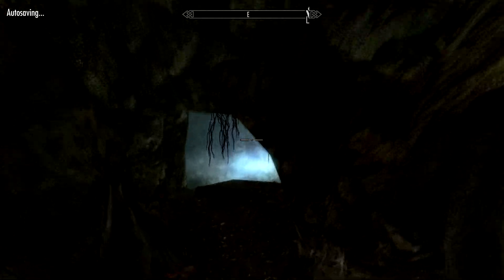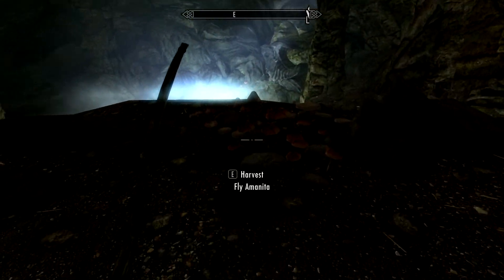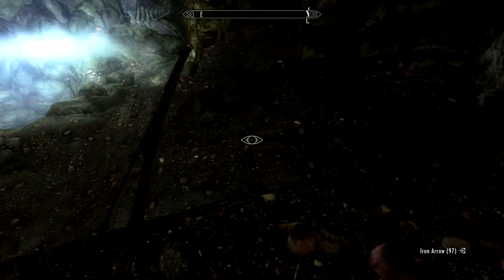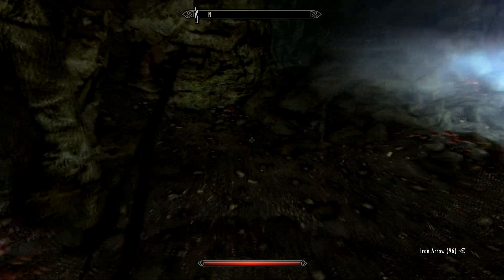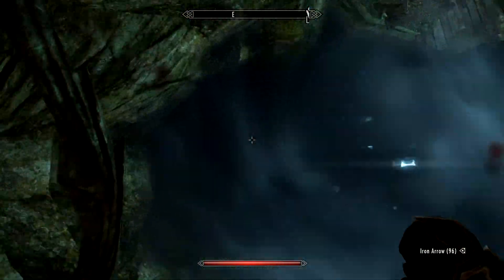There shouldn't be too many tough enemies in here. From what I can gather there's a couple of skeevers down here somewhere. Detected straight away, not that it matters — they're pretty easy enemies. What we need to do is jump down this hole here. Sploosh.